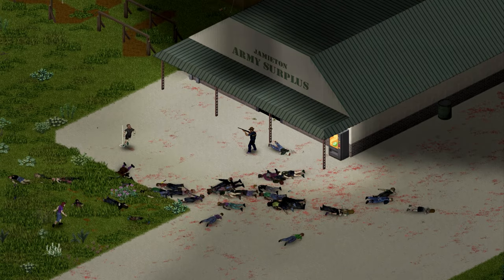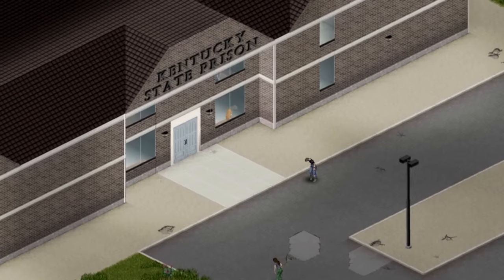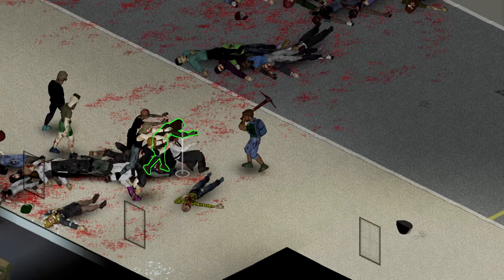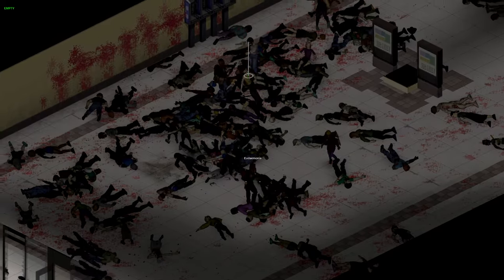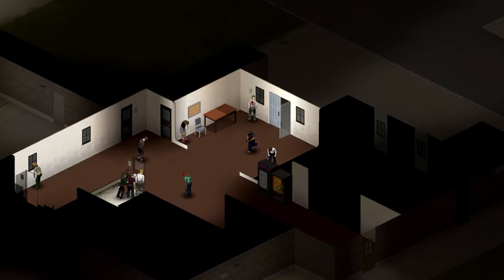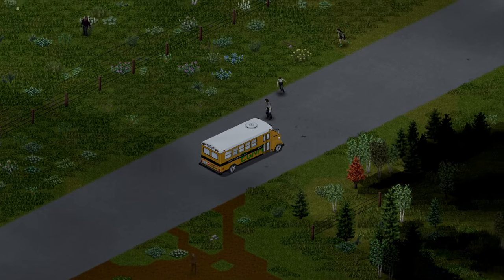Further north out of Rosewood there is a military surplus store, which is also pretty decent and fairly easy to both get to and clear out. Last but not least: Knox County Prison — long hailed as a rite of passage for newer players, it's among one of the most difficult places to clear aside from the infamous Louisville Mall. Luckily, the armory is located just by the entrance to the prison, so you won't have to go through the entire building to get there.